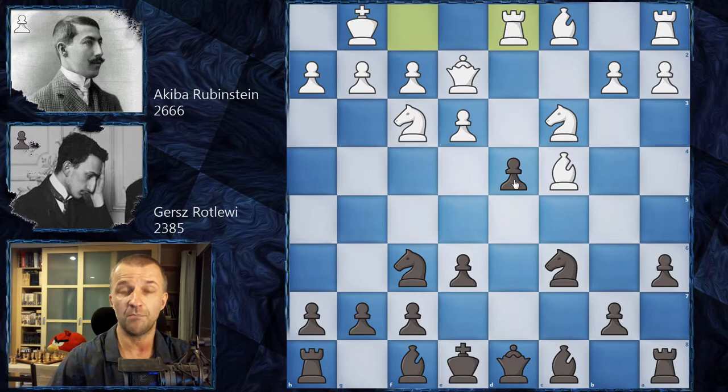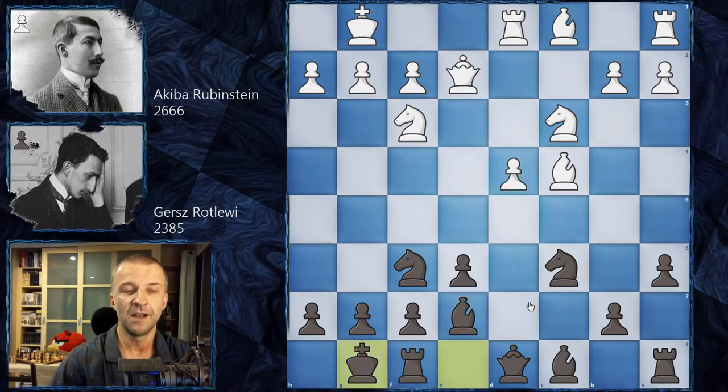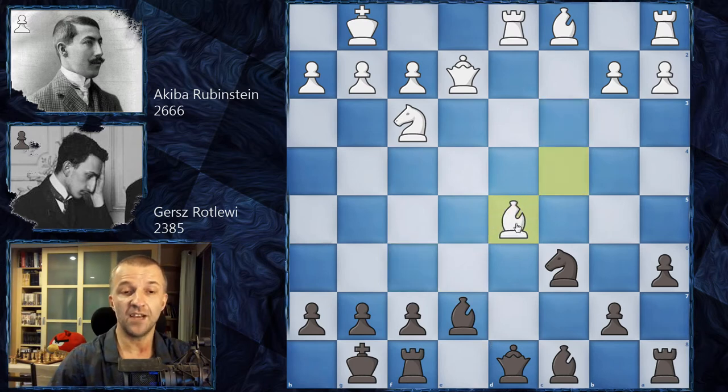Rook d1, now pinning the pawn so it cannot advance. Rubinstein tries to create an isolated queen's pawn and play with it, also wanting the rook's support behind. We have bishop e7, then he takes on d4, and castles. The critical idea usually played nowadays — and Rubinstein also played it just five years later — is d5, exchanging the isolated queen's pawn and getting rid of it.